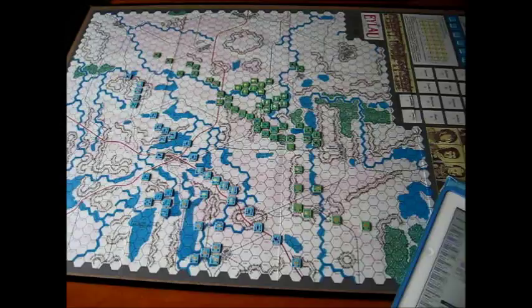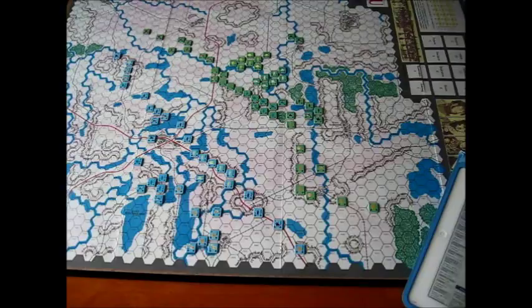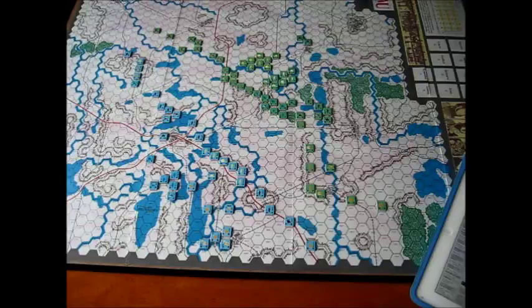Napoleon at Eylau. We're going to take a look at the game Napoleon at Eylau, published by 3W Magazine back in 1977, appearing in Strategy and Tactics Magazine number 138. The game was designed by Ken Broadhurst and Colin Wheeler.